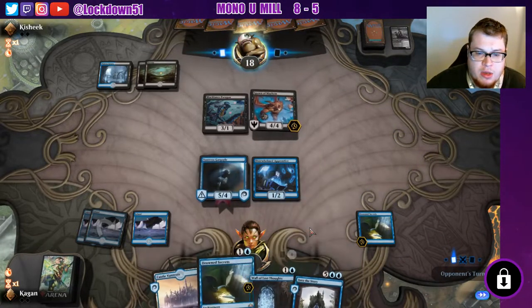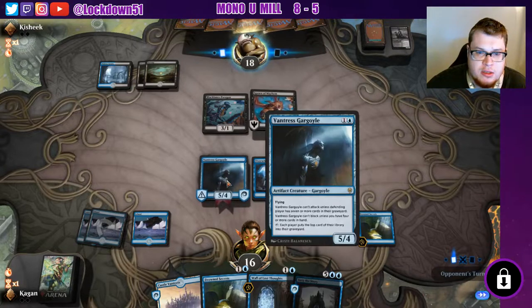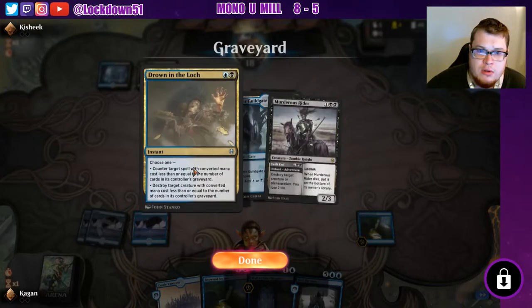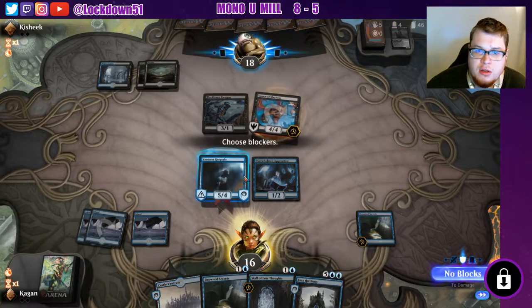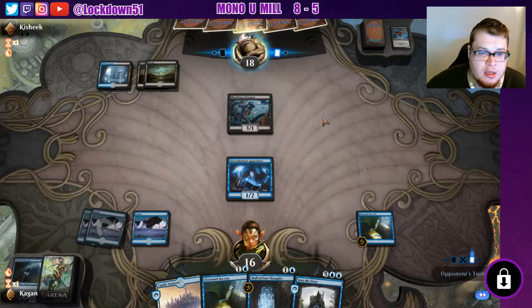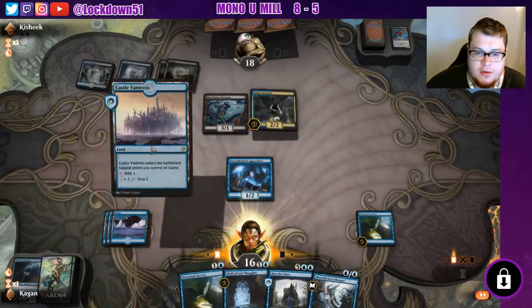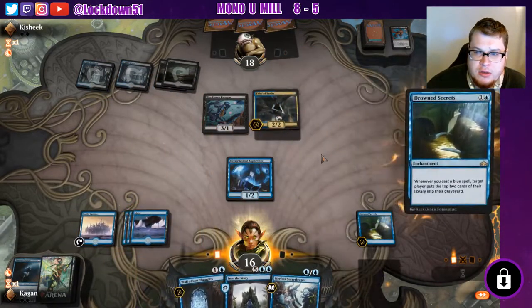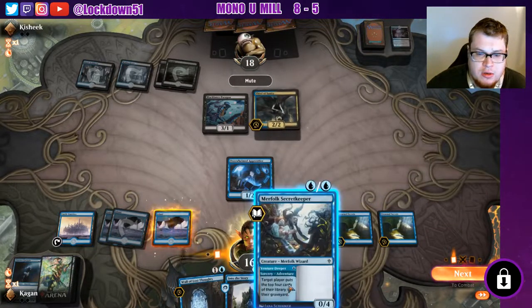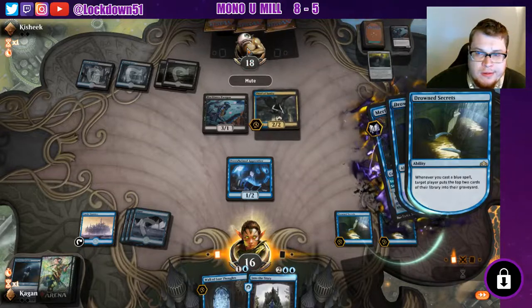We'll be able to block because we've got four things in hand. They may murder us rider this guy though, which would be unfortunate. We put one in the graveyard — drown in the lock, thought erasure — okay, they can't drown the lock yet. We will trade with this; it's unfortunate but we kind of need to. Thief of Sanity — okay, that's an annoying card. Let's go into drowned, get the double drown going, get the big mill going. Going to mill him for eight right here.